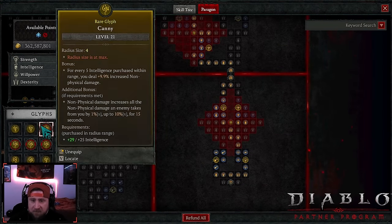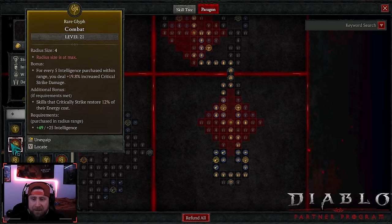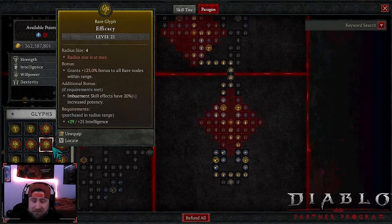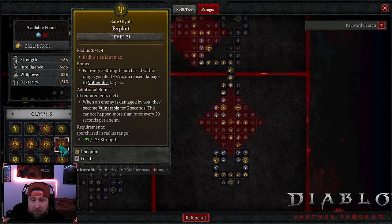Now the paragon board — pretty straightforward, we're rocking six glyphs. We got Candy for increased non-physical since we're cold. Combat for even more crit strike damage — maxed — and skills that critically strike restore 12 energy. Control obviously for all the CC, and more importantly increased damage against frozen or stunned. Efficacy for even more imbuement skill effects, which is our cold.